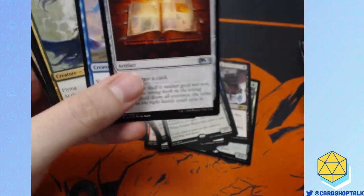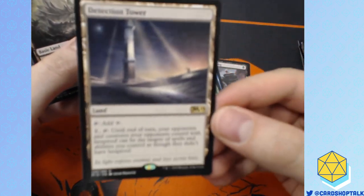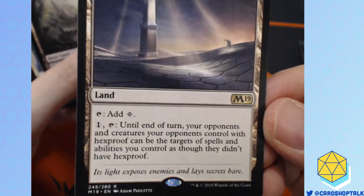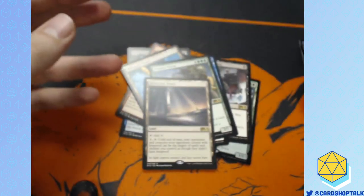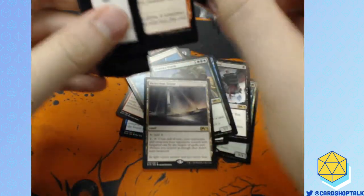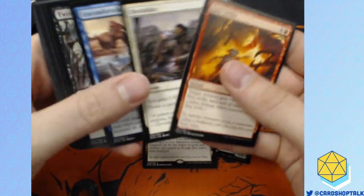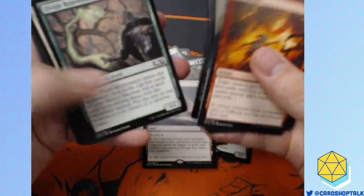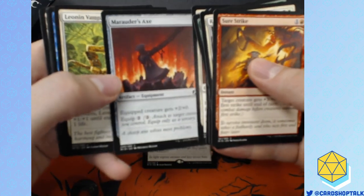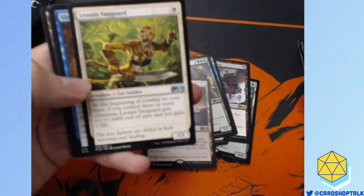Here's some uncommons and commons. I do like Skyrider Patrol — a lot of people have been talking about this card, running it as maybe a one or two of in main board against certain strategies. Making things lose Hexproof is pretty good — I'm glad they put that in the format. They've got to have bad rares to make the good rares look good. You've got to feel like you've upgraded, you've progressed — otherwise it's not fun.